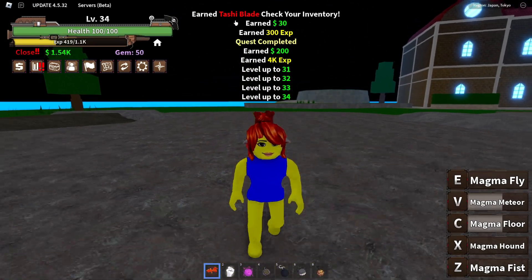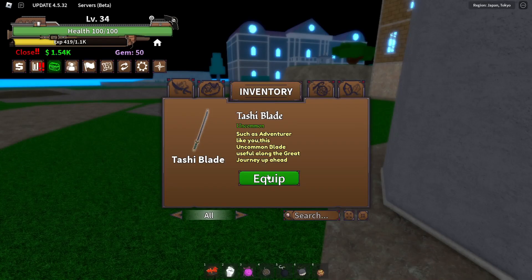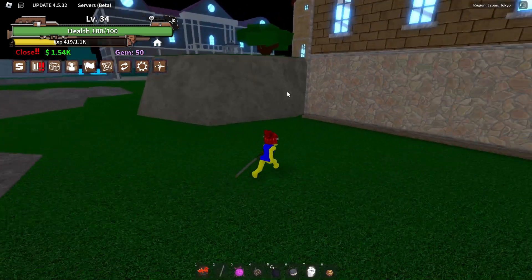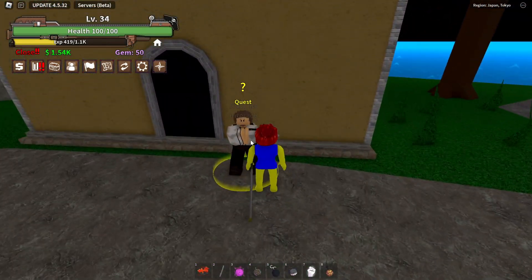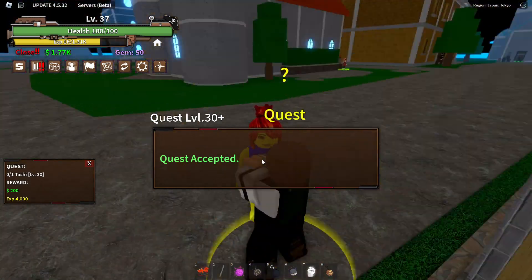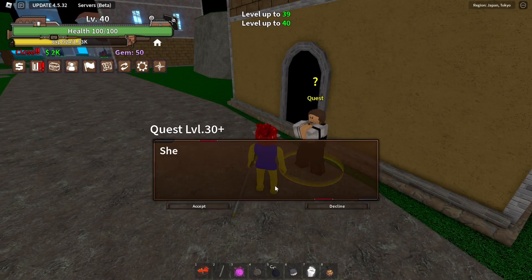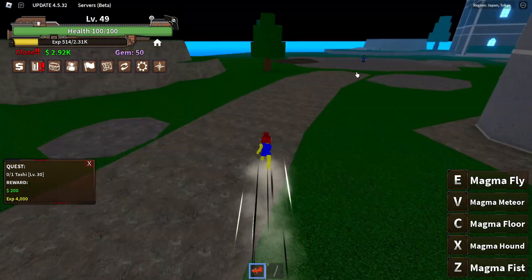We got him easy peasy, and we got the Tashi Blade. Check your inventory — you have the Tashi Blade, so we actually got a sword. Let's equip this. We have the Tashi Blade, but I think my devil fruit is a lot stronger. After level 50 we can move on to the second island. Already level 40 and he got two-shot — this is too easy.